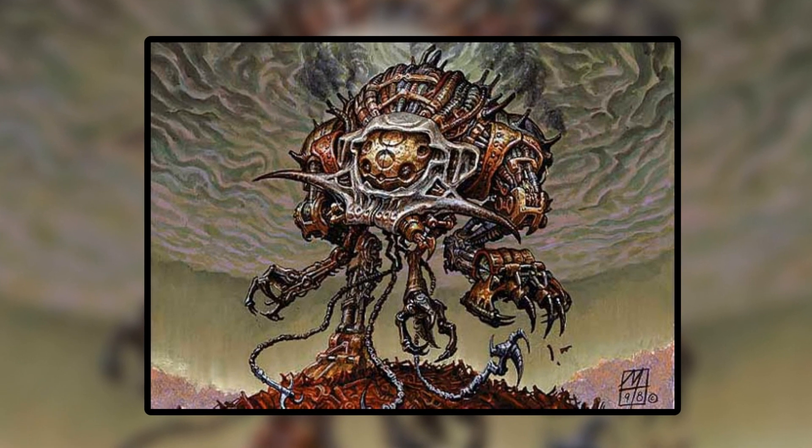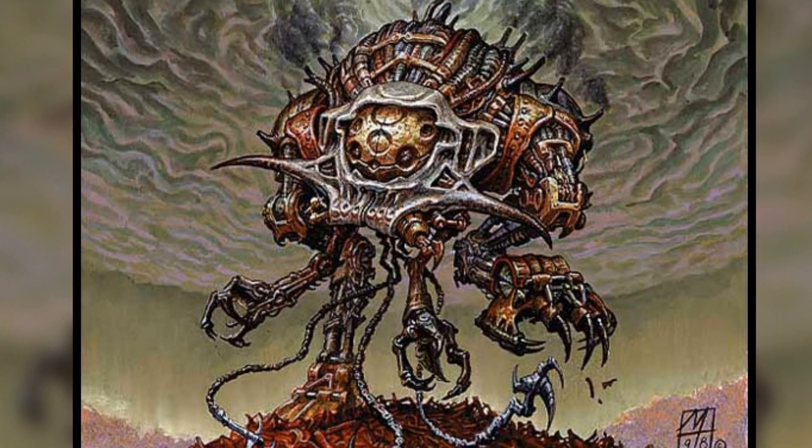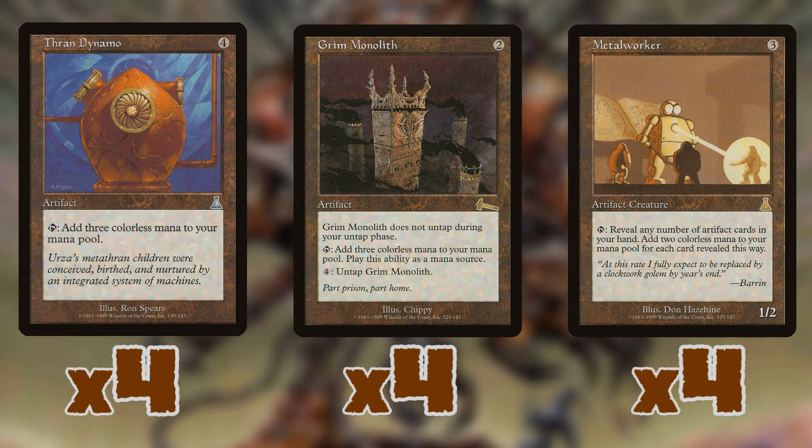To understand how this deck worked, we first have to look at how it generated mana, because this was a big mana deck. It ran four each of Thran Dynamo, Grim Monolith, and Metal Worker. Thran Dynamo costs four mana and taps to add three. Grim Monolith costs two and also adds three, though it can't untap on its own — you have to pay four to untap it. Metal Worker is a three-mana 1/2 creature that lets you tap, reveal any number of artifact cards from your hand, and add two mana for each card revealed.